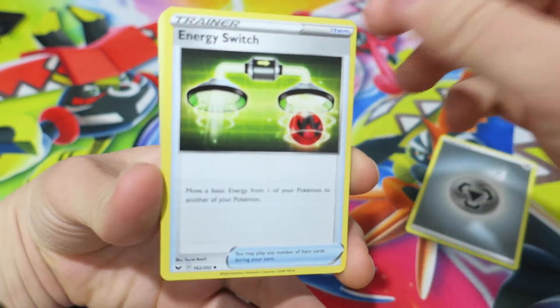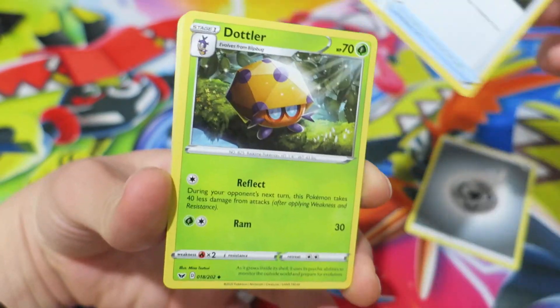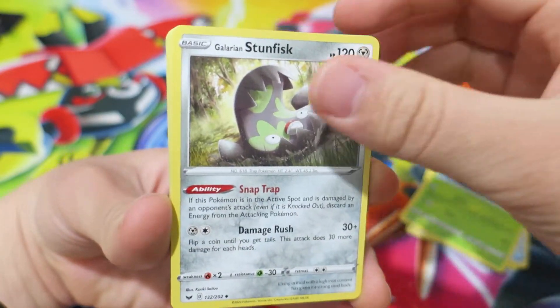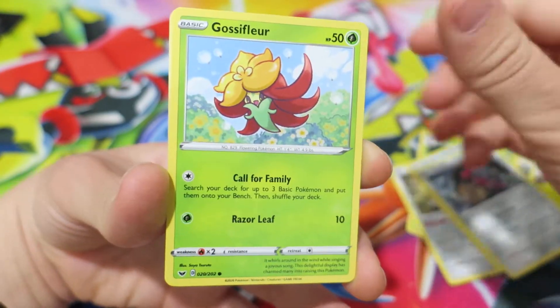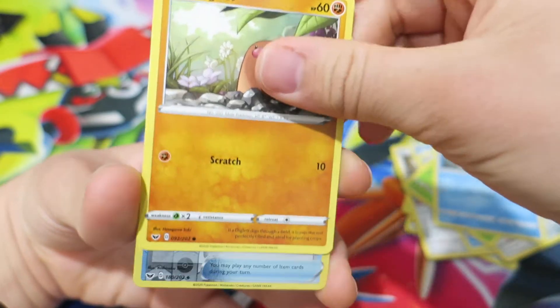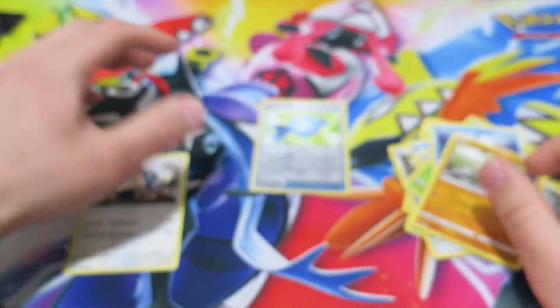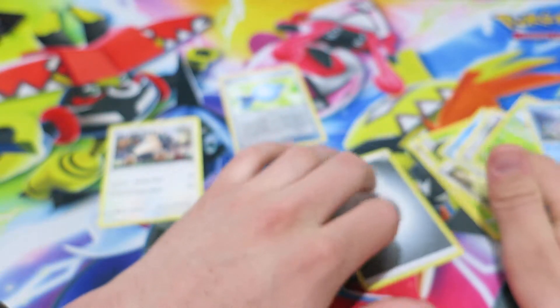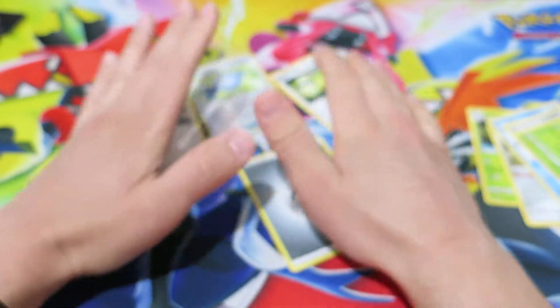We have a Steel Energy, an Energy Switch — that's pretty awesome — a Galarian Stunfisk, Snom, Mawile, Gossifleur, Galarian Weezing — really cool, I like the artwork — Diglett, a reverse holo Rare Candy, and a Snorlax. That was actually a pretty good booster pack, and I really like the new energy cards.